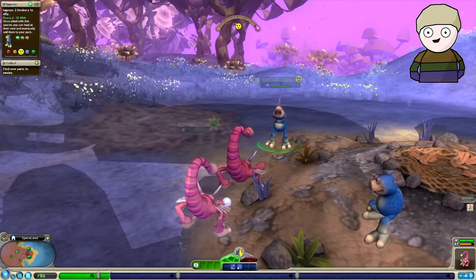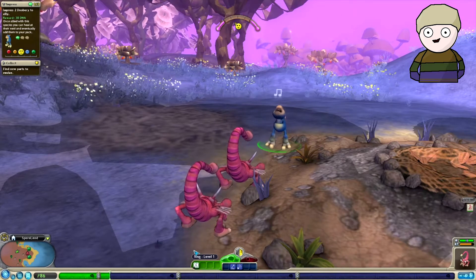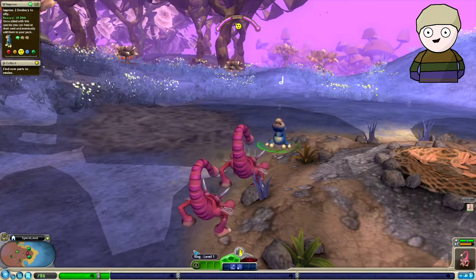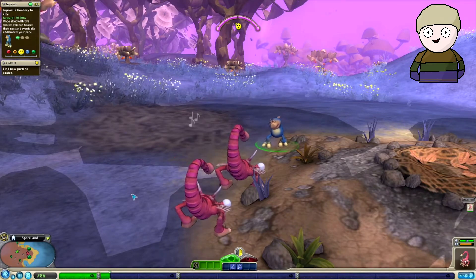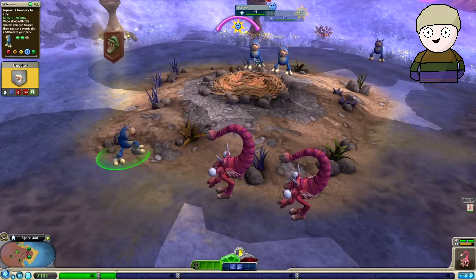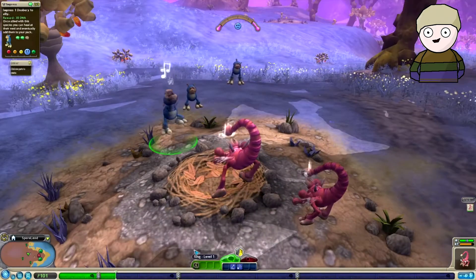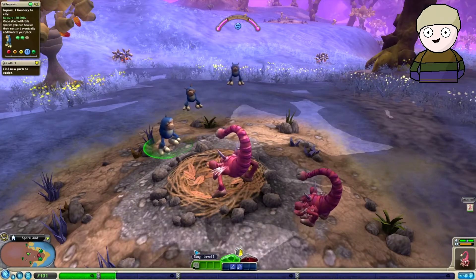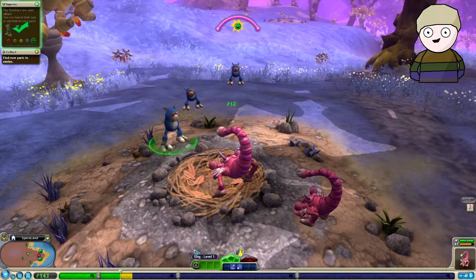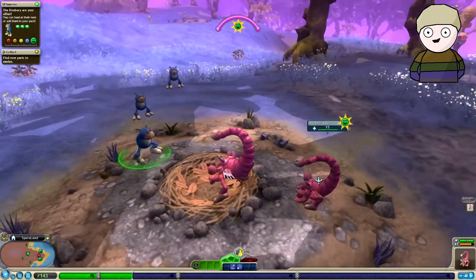I shall make this guy my friend as well. We shall also make him our friend, and we shall once again make him our friend. Now we've got one more person to befriend. Hello sir, are you happy with us? He appears to be — there we go, he's grinning at me.